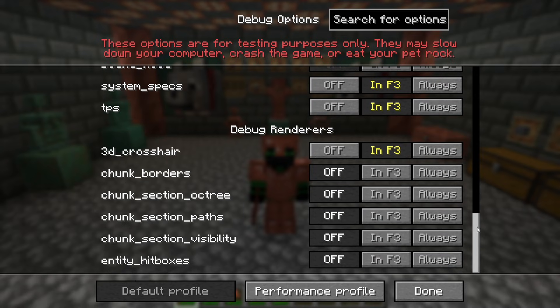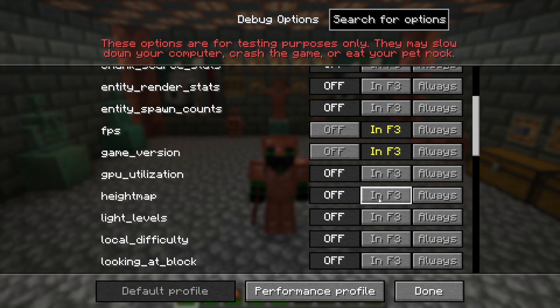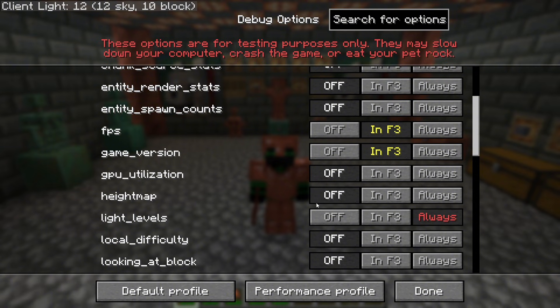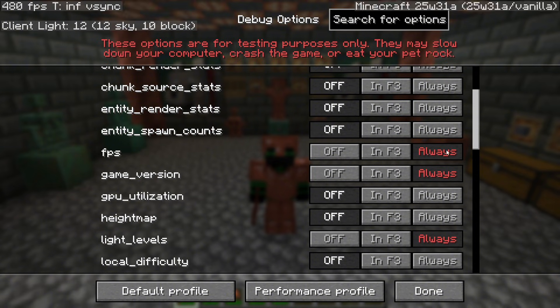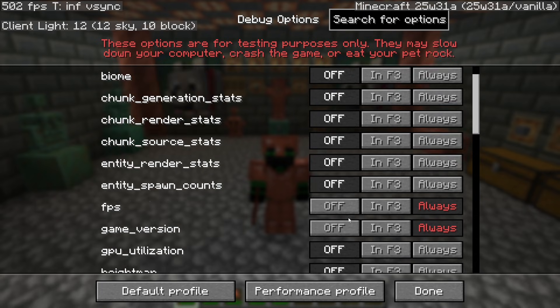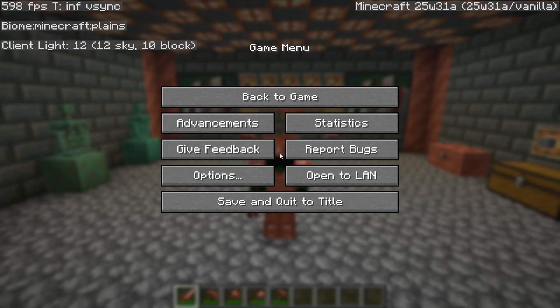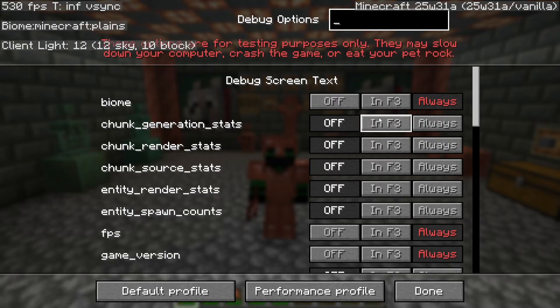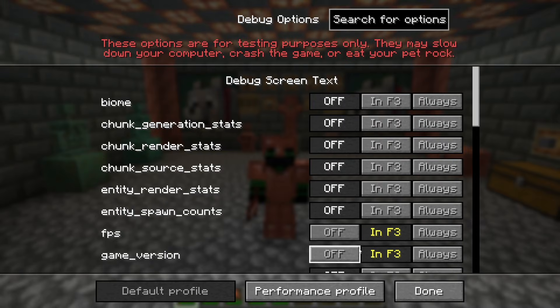You can edit your F3 options. You can do some incredible things here — you can always have the light levels visible, you can always have the game version visible, you can show your FPS meter, and you can also show the biome you're in. All of this can either be set to always, as in will always be on your screen like so, or you can just have them only in F3 mode or off completely.